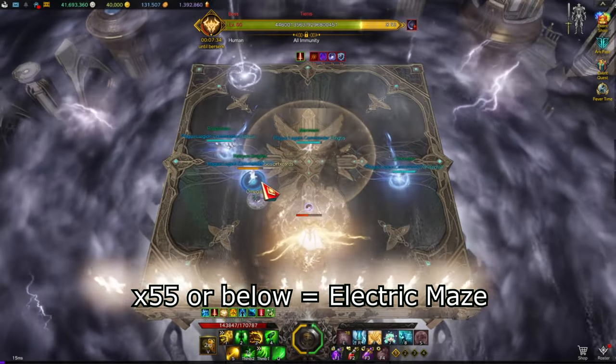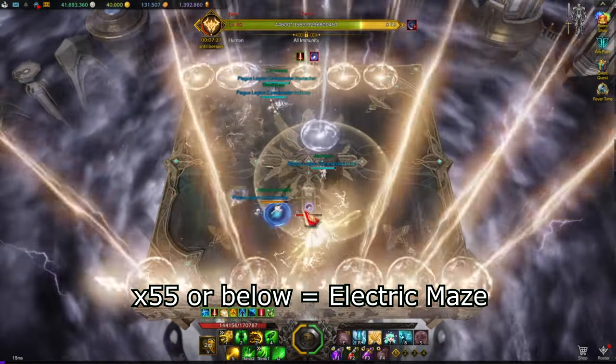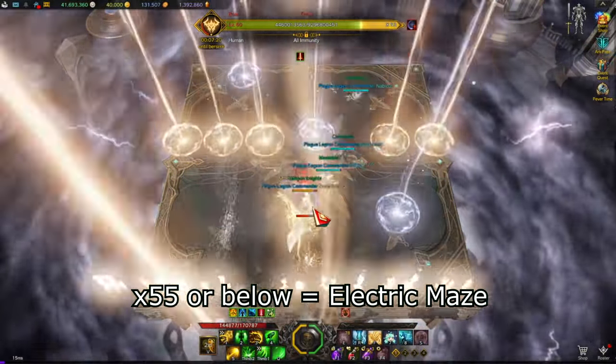In hard mode, you will also see white circles that start at the top left, then go down to the right side, then to the left side, then to the right, etc. Think of this as a zigzag pattern. You can space bar through the white circles as well — getting caught by them will also electrocute you.